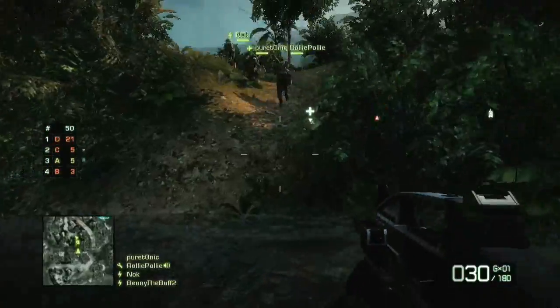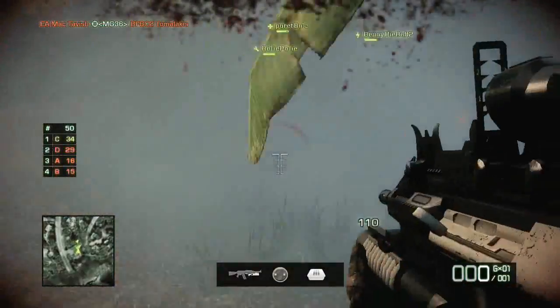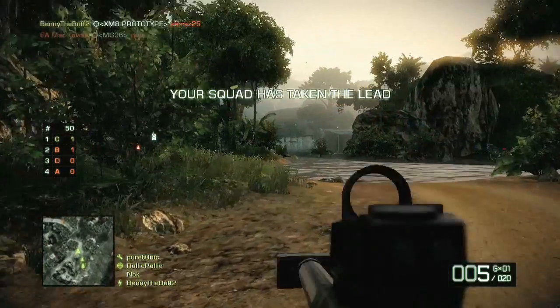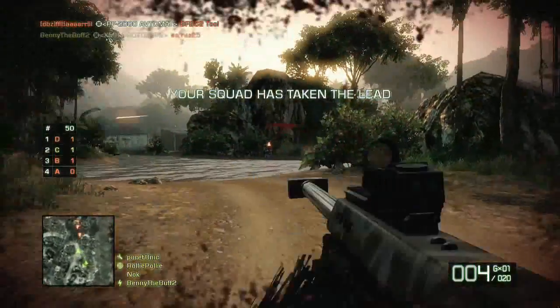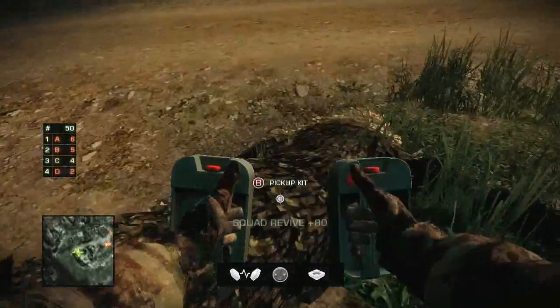Cooperative squad play is key. It's important to stick together and cover each other's backs. All the kit customizations from the other multiplayer game modes are available in Squad Deathmatch, so it's a good idea to have a well balanced squad. Don't forget the medic for reviving squad mates.